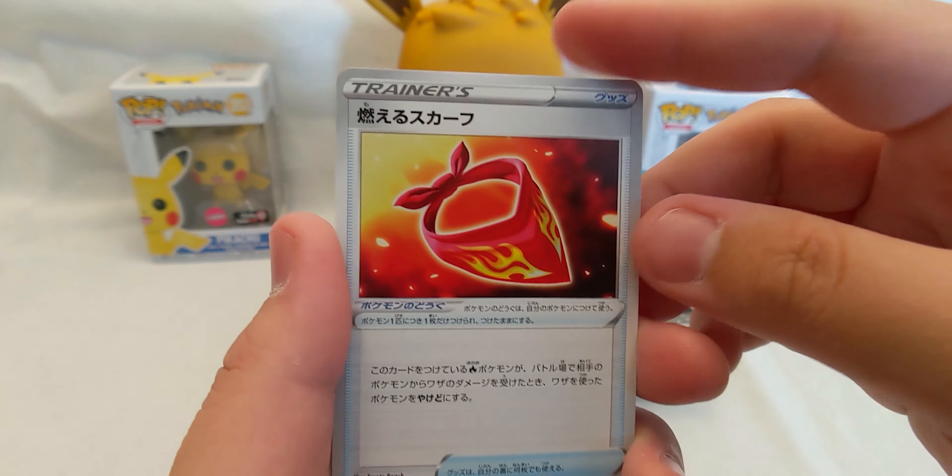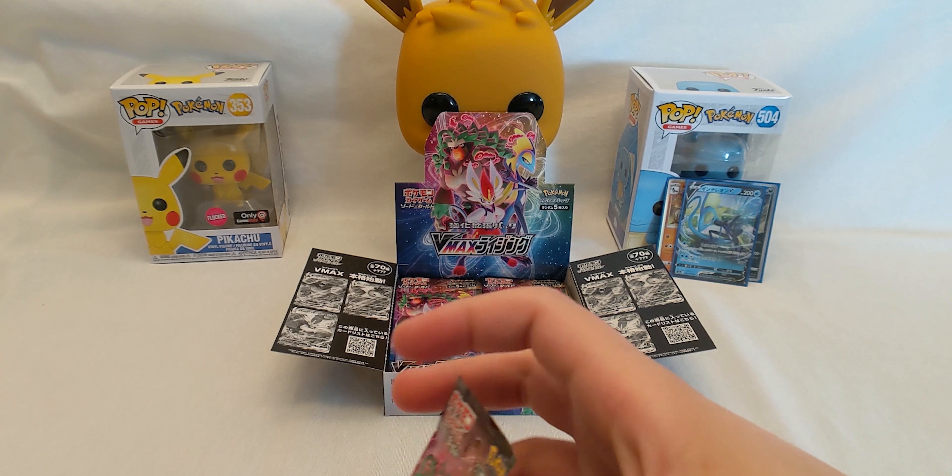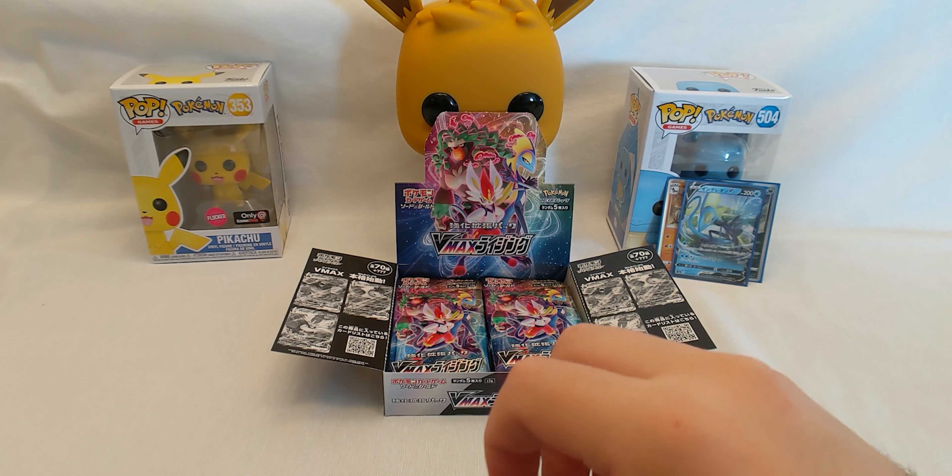I'll put this in a sleeve as well. I like to sleeve up the holos — each person does their own way of collecting; that's my way. Alright let's keep going. Oh nice — an Arcanine, that's a nice artwork too. Grookey, Impidimp, another holo Chop and a Shuckle. I'll actually just cut these open — they're being really difficult to open.